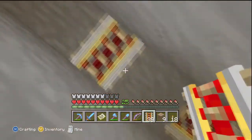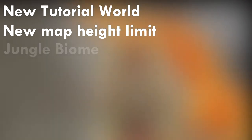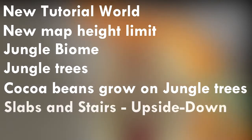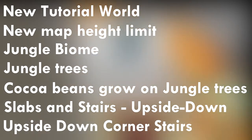The changes and additions they added into the game are: New Tutorial World, New Map Height Limit — it used to be 128 and now it is 256 — Jungle Biome, Jungle Trees, Cocoa Beans that grow on Jungle Trees, and slabs and stairs can now be placed upside down by placing them below a block. They also added corner stairs and upside down corner stairs.